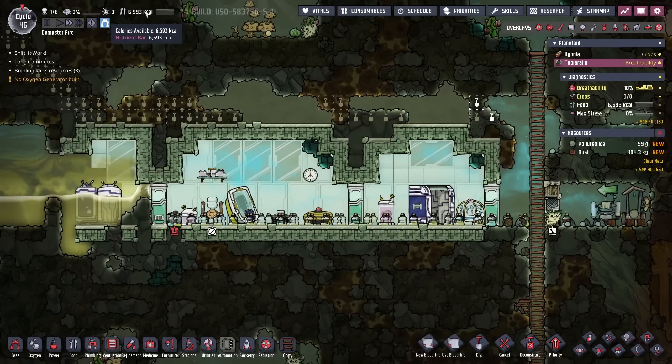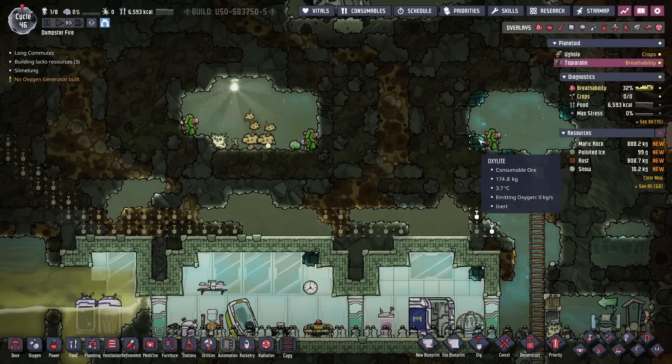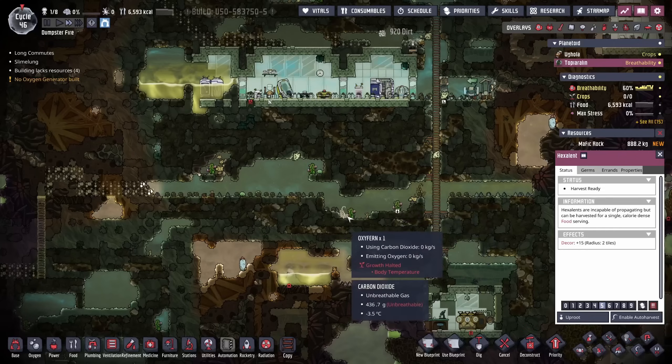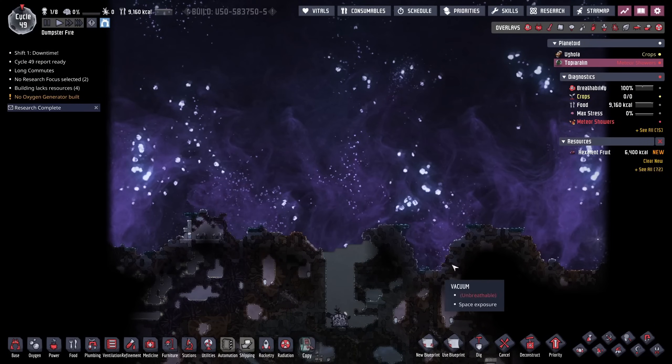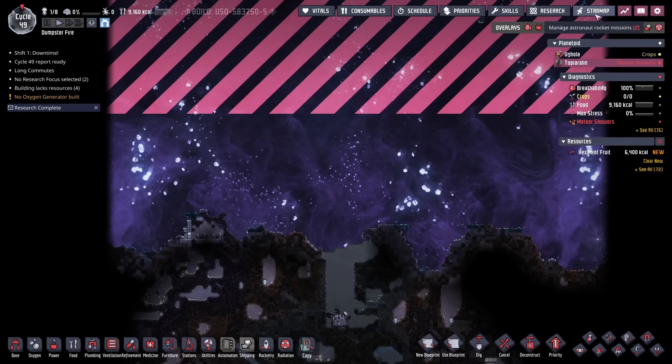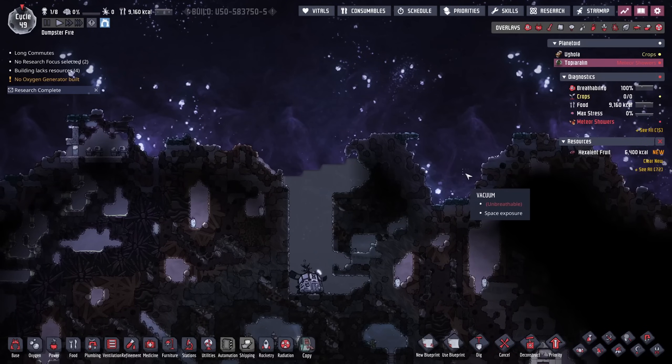We have 6,500 calories here — not going to be a big deal. There is plenty of excellent fruit, quite literally all over the place. Oh, there's a mirthleaf seed! We're getting some meteor showers over here on the second planetoid, some of them pretty big. Looks like it's all oxalite — that's pretty nice. Not that we're going up there to get it anytime soon, but it's good to know.